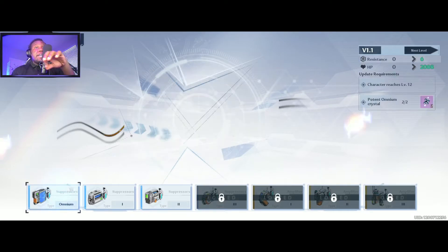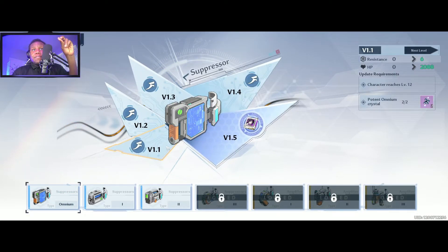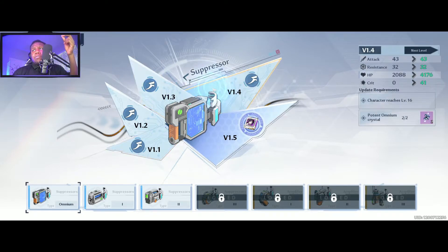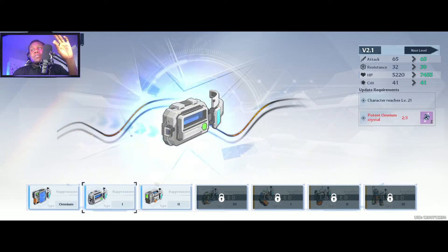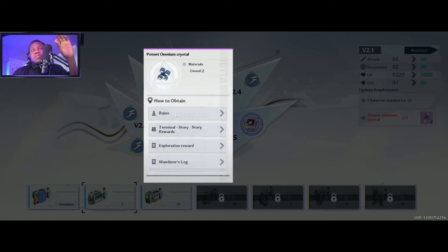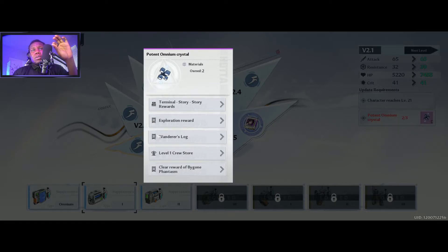Here at the suppressor page you start at V1, first edition version one, and you get level 12. By the time you get level 12 you'll probably have way more than two potent omnium crystals. You take that all the way to the V1.5 upgrade at level 24, which unlocks at level 20, taking two potent omnium crystals each time — so two, four, six, eight, ten. For your first suppressor you'll be using ten potent omnium crystals. You get those from ruins, from the story, and from exploring the Wanderer's Log.